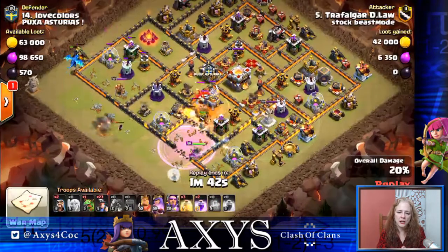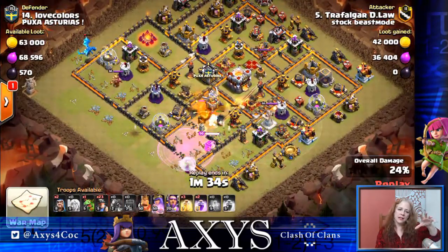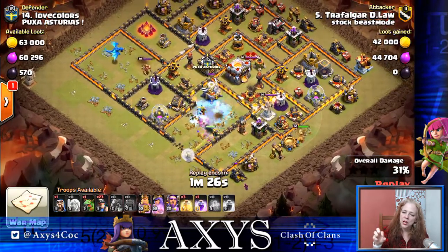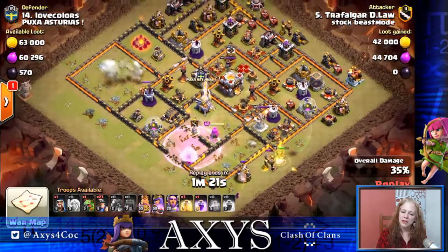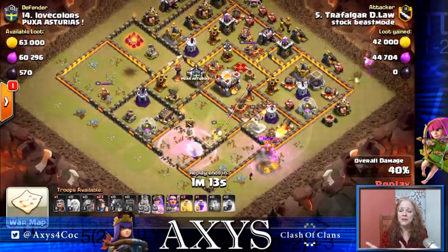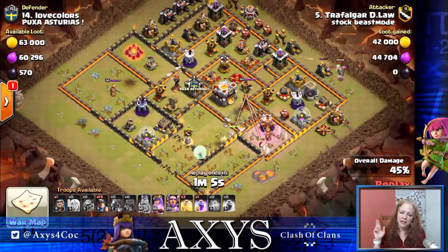He's doing a Queen Charge with the assist of the Wall Wrecker to open up the walls. Up north, the Electro Dragon is taking care of the compartment up there. He just dropped his King to take care of the buildings on the outside edge down there, working on the funnel so that the miners will stay focused and together. Up north, he just dropped a Baby Dragon so that the miners don't wander on the outside. The funnel is all set.